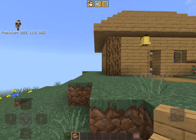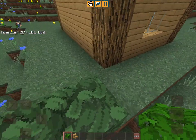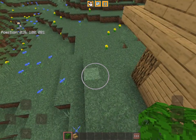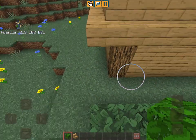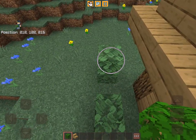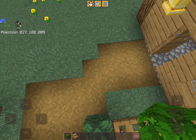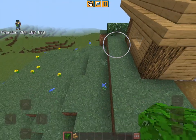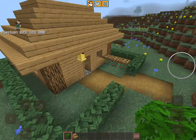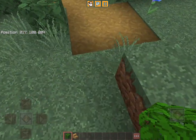If you want to go even further, make an actual hedge all the way around your house. Leave one or two blocks between the hedge and the house so you have a bit of space to build. And with that, our improved house is done!